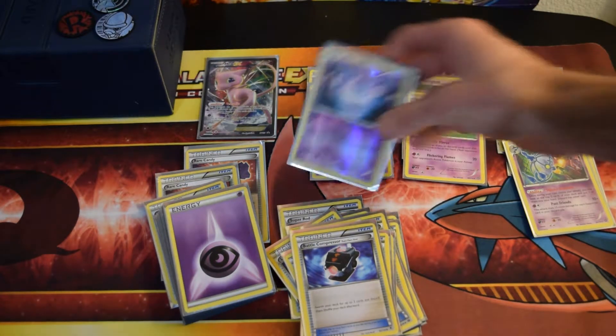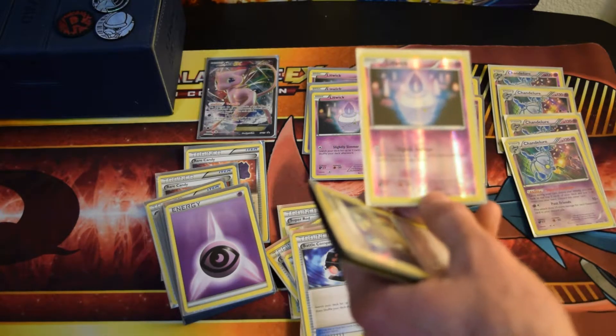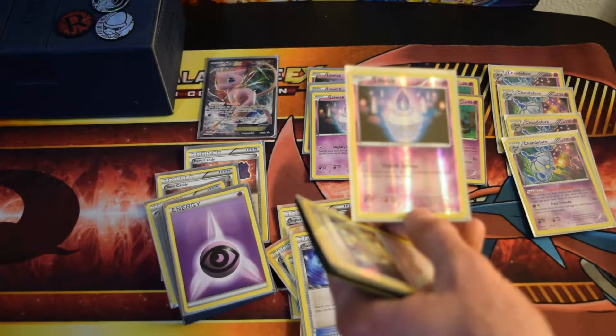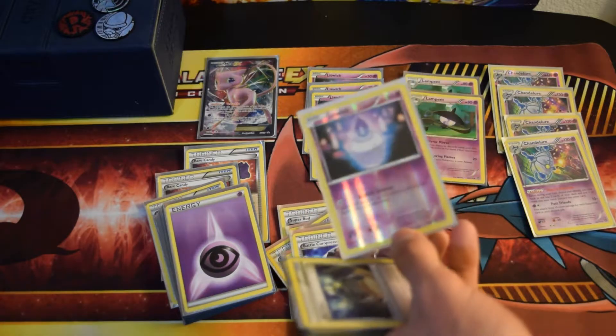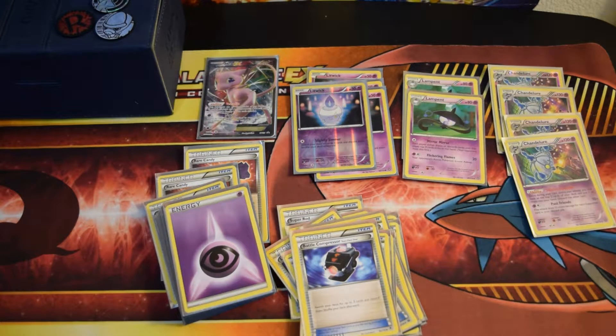Litwix has one attack called Flickering Flames — or Slightly Slimmer — and it says search your deck for up to 2 cards and discard them, then shuffle your deck. So at the beginning of the game, you're playing Sycamores to discard, you're playing Battle Compressors to discard, and you're using Litwix to discard. And if you have Mew out, you can use Mew to copy Litwix's attack to discard.